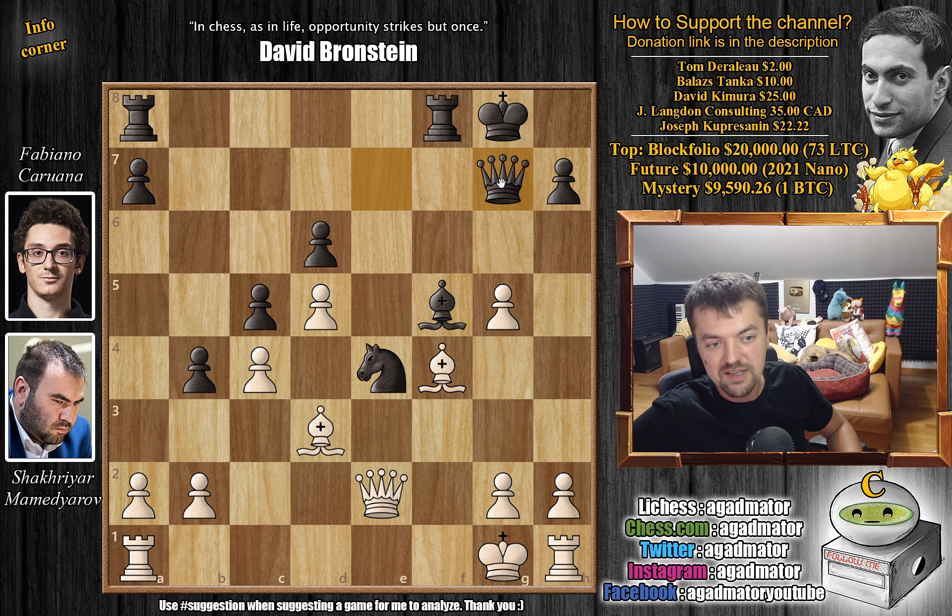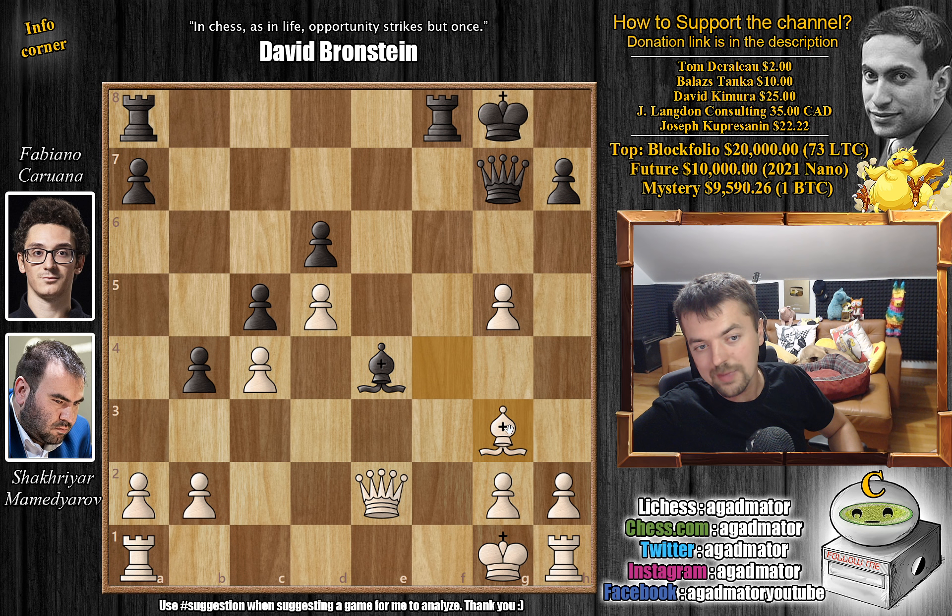Queen to e7 defending the knight, and queen to e2 attacking the knight twice. Bishop to f5 — Fabi develops by defending the knight. And now bishop captures on f4: by developing the bishop, the rook is no longer guarding the f4 pawn, so bishop captures on f4. And now comes queen to g7. It's a really tricky position because white is up two pawns, but white still has to get his rook into the game. You could go for bishop captures on e4 — this seems to be the best idea. After bishop captures, you can't capture here; you have to go bishop back to g3, and then it's a really weird position where white should be better, but the rook is still on h1.